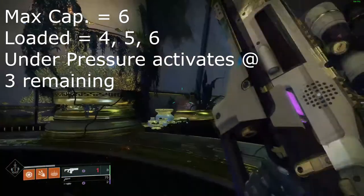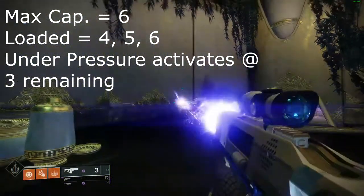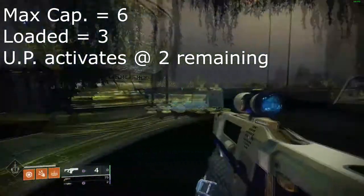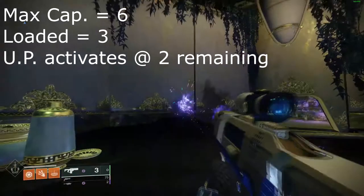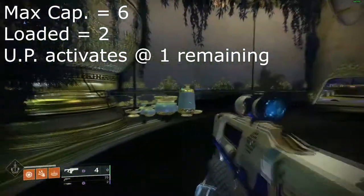So, taking this Epicurean for example: if I load four, five, or six shots, Under Pressure will activate when there are three shots remaining in the magazine. However, if I load three shots, it will activate when there are two shots left, and if I load two shots, it will activate when there is one left.